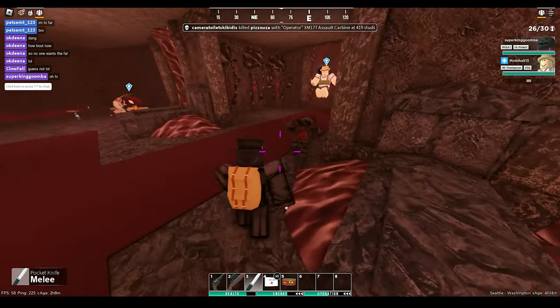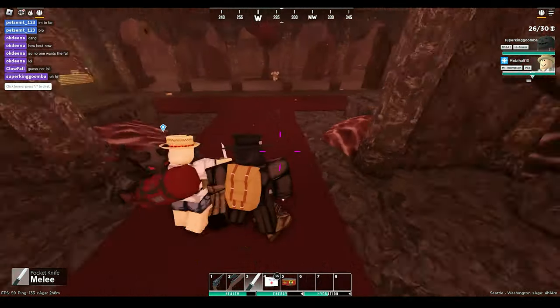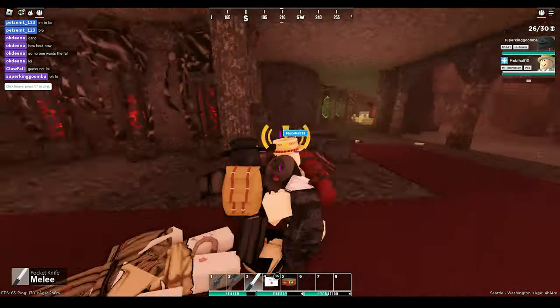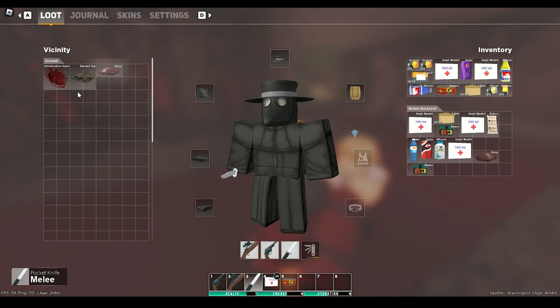The Abomination will also spawn in the Citadel, but bear in mind that this is a very special boss zombie and has twice the health of the normal boss zombie, so be sure to proceed with caution when you kill it. Once defeated, the Abomination will rarely drop the Abomination mask.